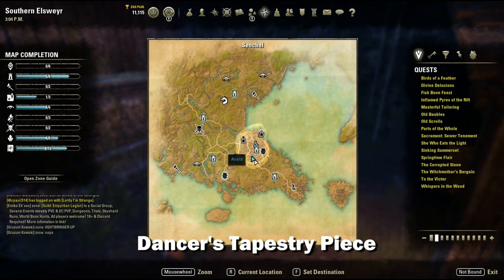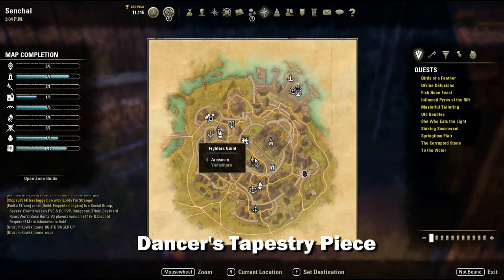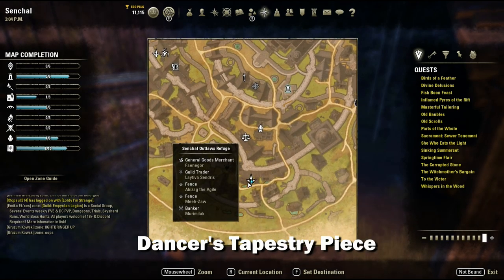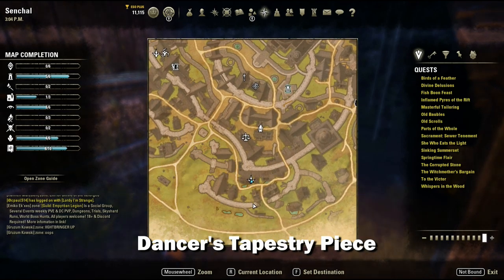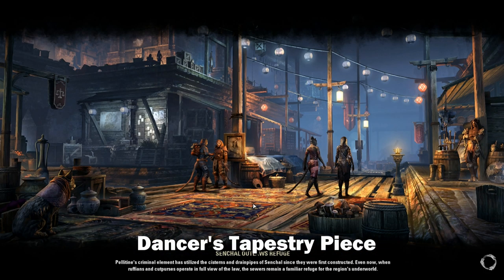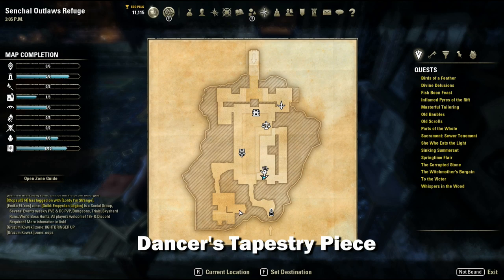Once you get the Jaros piece, just jump down and head over to the Outlaws Refuge located here. The Dancers tapestry piece is located inside. You're going to follow this path, go this way, then up here, then over this way, and you'll find the tapestry piece behind the bar.